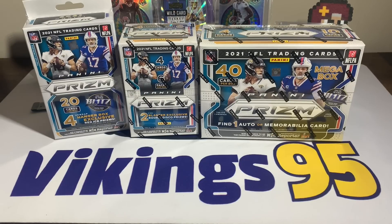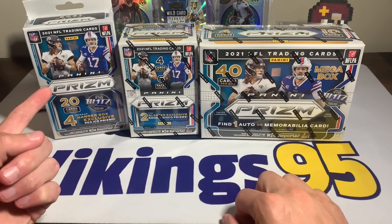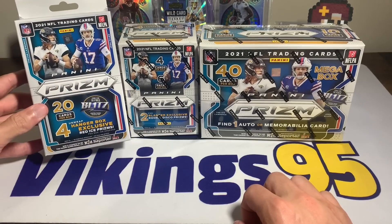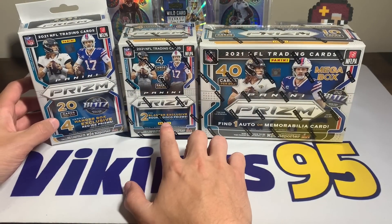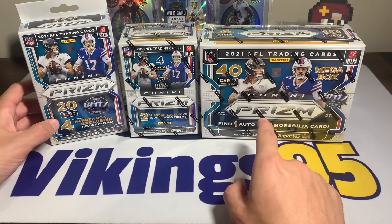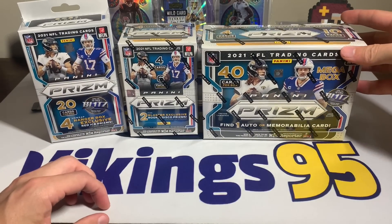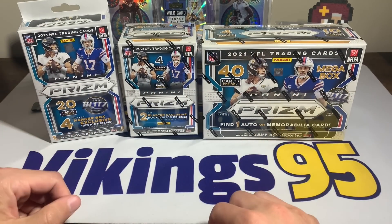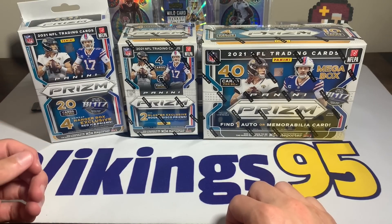What's going on YouTube, happy Friday everybody, it's Vikings 95 here. Today we have a couple of 2021 Prizm football products — we're opening one hanger box, one blaster box, and a mega box. The hanger is from Walmart with 20 cards and the red ice, and these are from Target with the rookie disco. Hopefully we can find an autograph. It's a fairly decent risk opening Prizm but it's a lot of fun, especially at retail price, though searching for the top five to ten rookie cards can be a struggle.